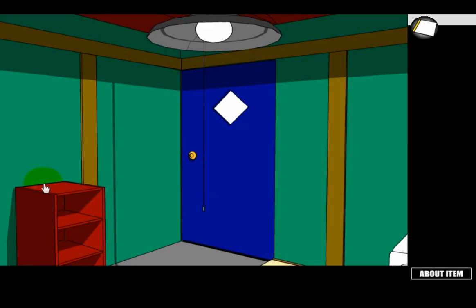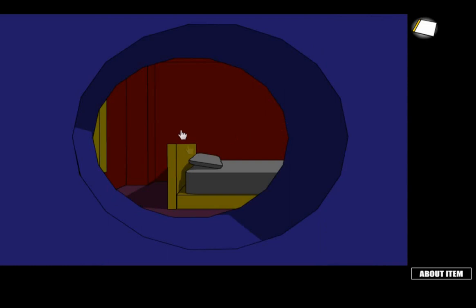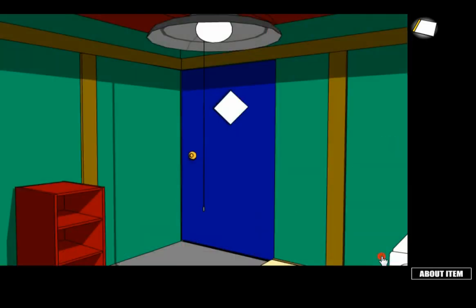You turn on the light and you're in this room. If you look through the doorknob you can see the Crimson Room, so you came out of the Crimson Room and you're back into another room. You start off facing this direction.